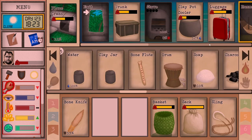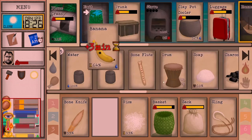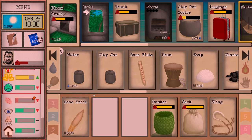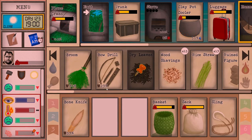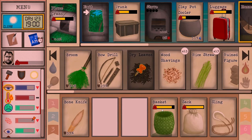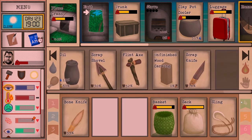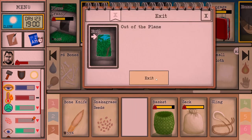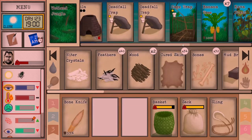We might as well unlock something else. Bananas and rice for our dinner — this place is also looking a little messy. Looking good. I do need to grab some snake grass and I need to rearm one of the traps.